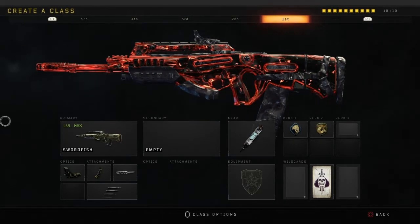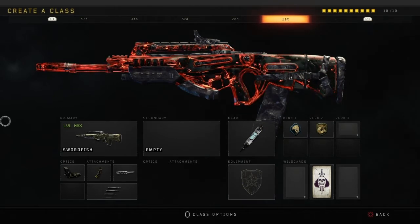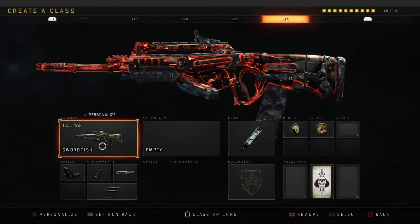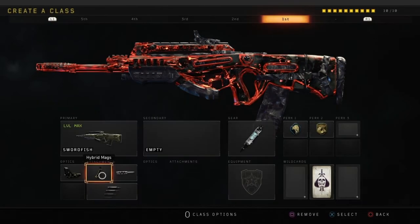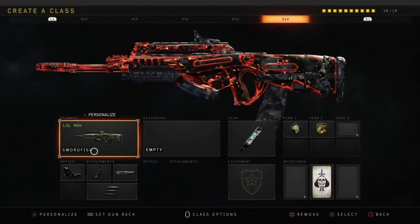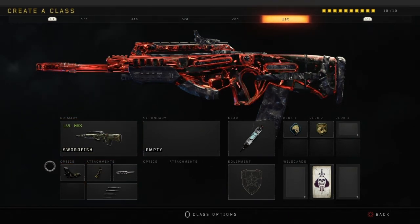Here we go — this is the final weapon on the list. The best weapon, in my opinion, in Black Ops 4: the Swordfish. If anybody knows me, I just go around in pubs with this weapon and just slay people. I reckon my KD with this gun would be around a 3.5 to 4. If you run the Operator mod on it — Penta Burst — it makes it a 5-round burst, which makes it a one-burst kill. And if you run Hybrid Mags, because that gives you the best of both Fast Mag and Extended Mag, you end up getting 50 rounds in the mag. So if you run Penta Burst with Hybrid Mags, it gives you 50 rounds, which is 10 bursts — more than enough to kill a whole team. It has decent damage output, fast fire rate, and amazing accuracy. That is just everything you want in a weapon.